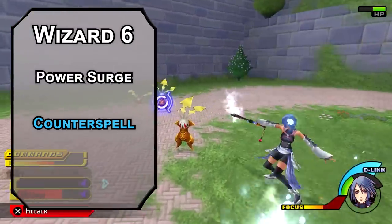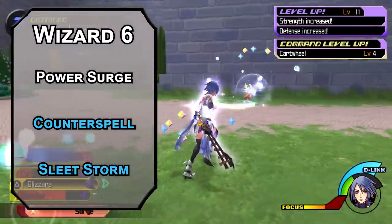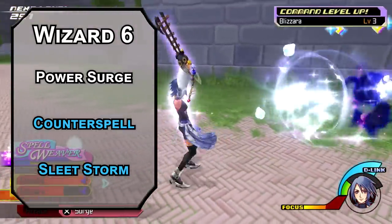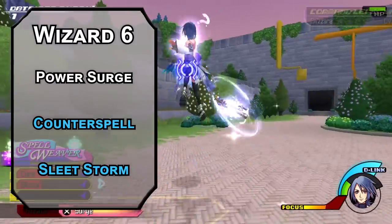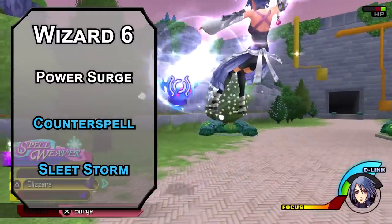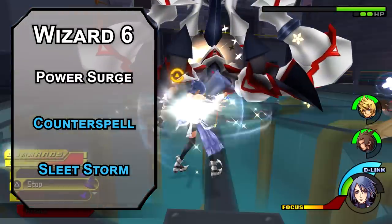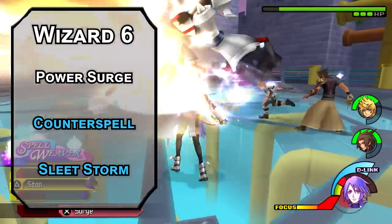For your other spell at this level, Sleet Storm creates a 40-foot radius, 20-foot high cylinder of snow and ice, making the area difficult terrain, forcing a Dexterity saving throw on creatures inside and knocking them prone if they fail, and also forcing concentration saving throws on casters in the area. It's a whole bunch of bad news for weirdo aliens attacking here.